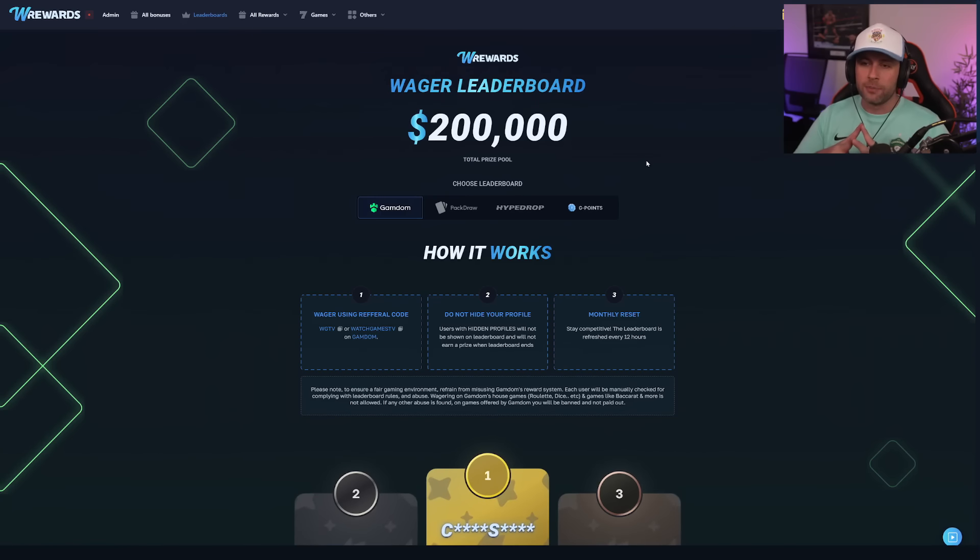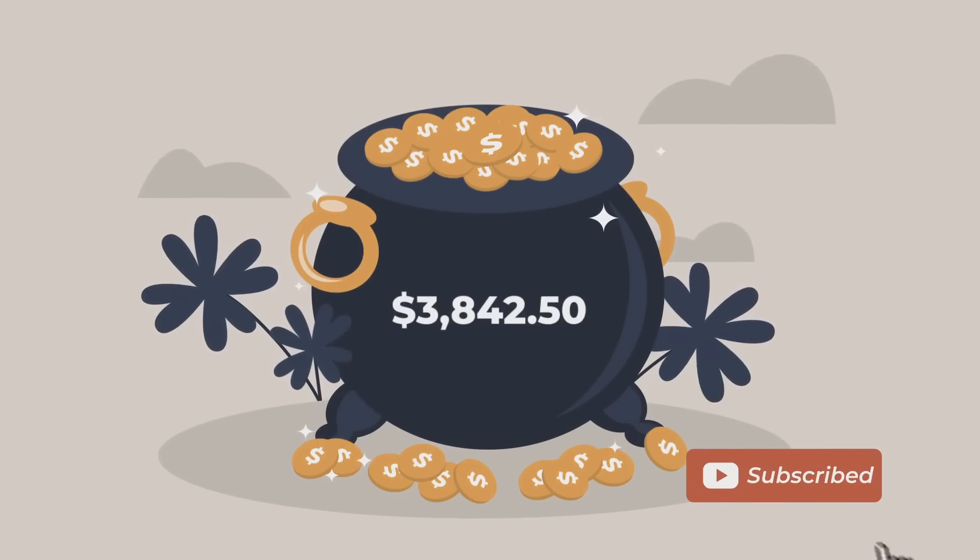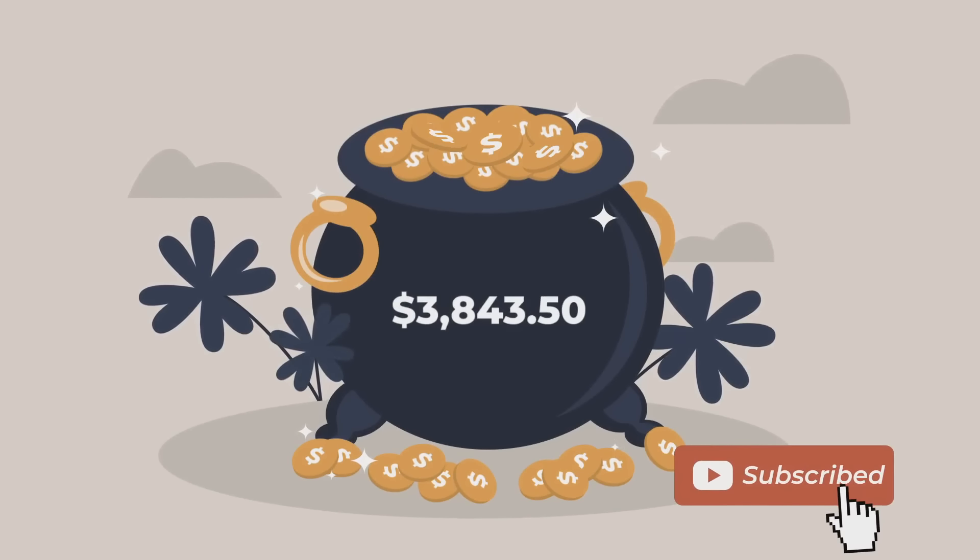Guys, I just want to say thank you for watching. For those of you that do play on Gambem, if you use promo code WGTV or Watch Games TV, you get increased rakeback and leaderboard. There's a 200k leaderboard on W Rewards, and we're giving away 50,000 again this month with some free spins and a bunch of other stuff. Every subscriber I gain, I'm going to add 50 cents to a pot — at the end of the month I'll give away the whole amount to a random subscriber.